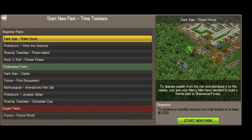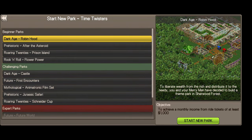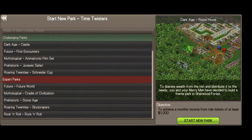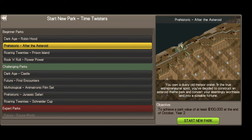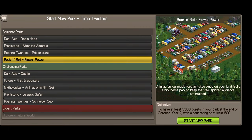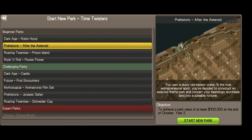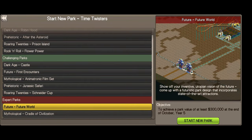The third add-on pack is Time Twisters, which has a similar breakdown to Wacky Worlds. It's more of an actual time-travel-themed park — you can have the Dark Ages, a Robin Hood versus dark ages castle setting, and a futuristic theme as well. It's similarly broken down by difficulty, with Making Talon being an expert-level scenario.